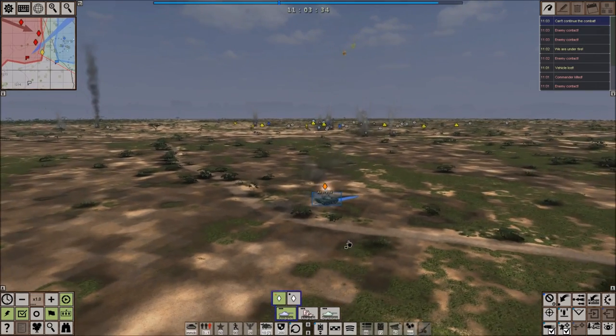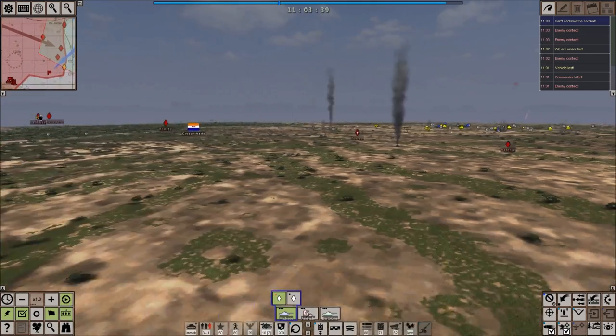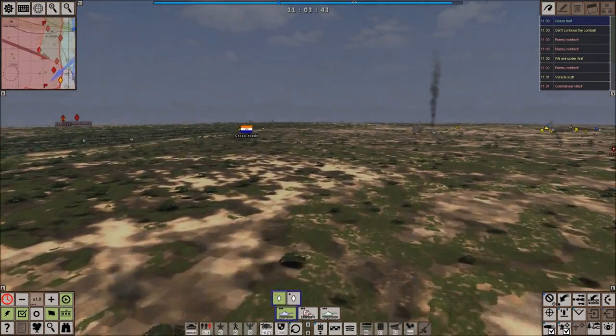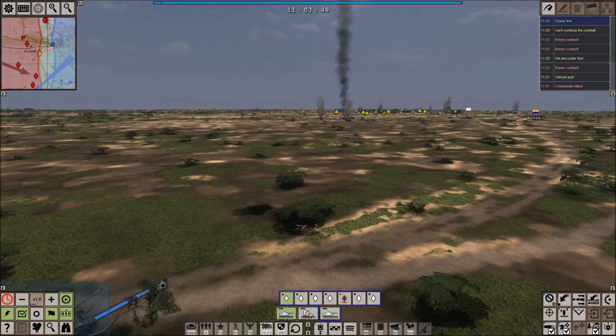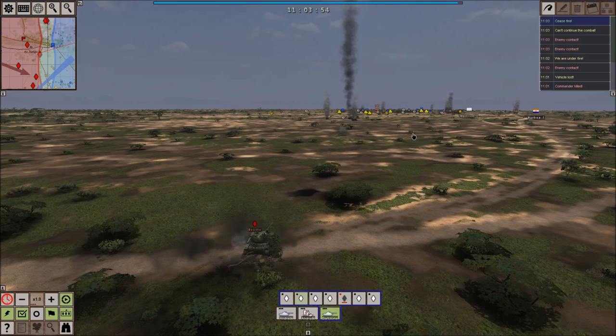Keep firing, boys. Let's see what our guys are doing coming in on the flank. It looks like Fausto has just gotten here, and the enemy's already asking for a ceasefire. Holy crap — we know there's some enemy infantry units off to our left, but I'm not going to accept a ceasefire. I'm going to keep moving in on the enemy. They can retreat, but we're not going to accept a ceasefire.